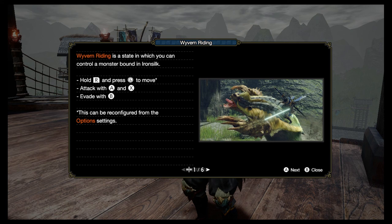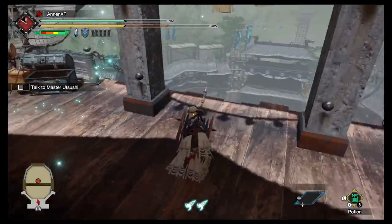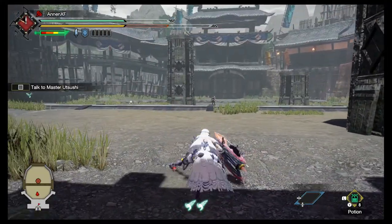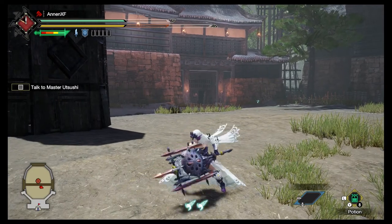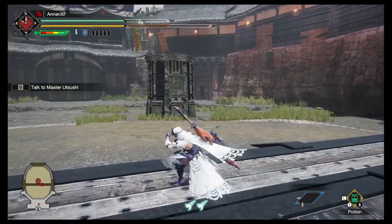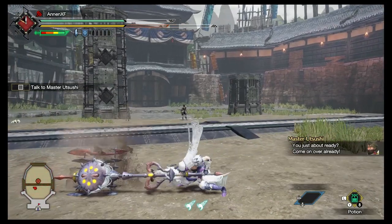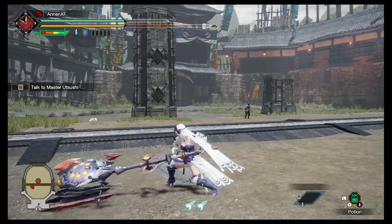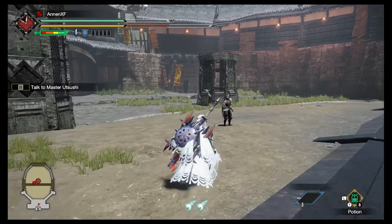Hold R and press L to move. Attack with A and X, evade with B. It looks like a freaking Keyblade! That looks so cool! Okay, there's the Charge. It's right trigger and attack to do the switch. This reminds me of Kingdom Hearts. I love it. That design is amazing.